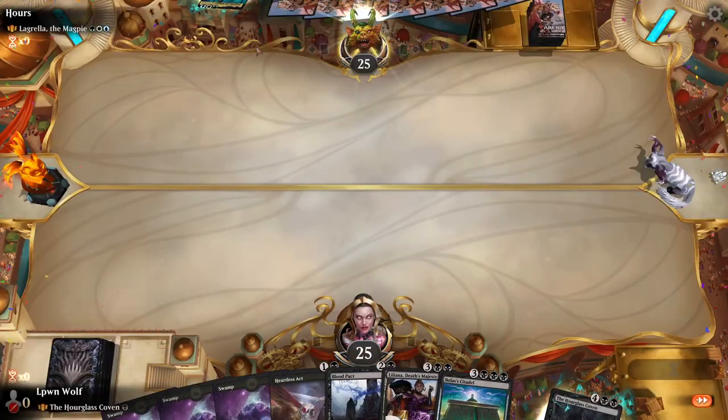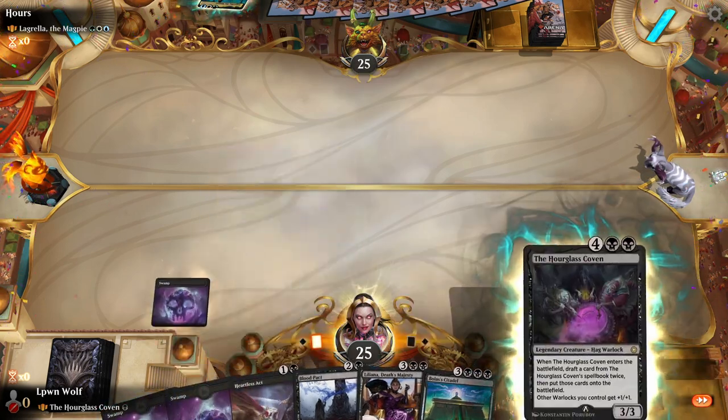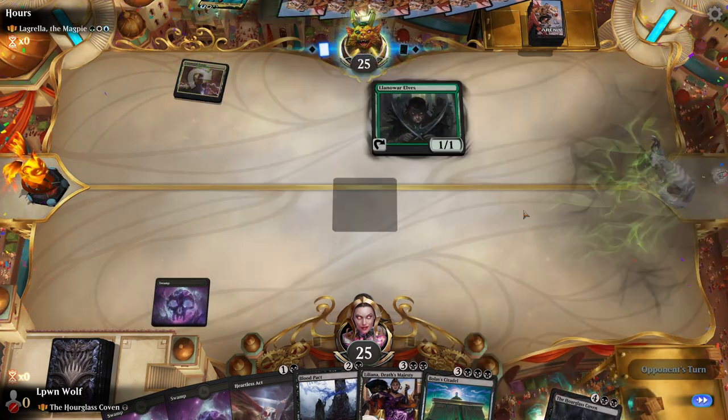This could be an interesting matchup because if they use Lagrella on our Hourglass Coven, it will re-enter. So it may mean the Hourglass Coven is safe from exile from the General. But we'll have to see because they can still give their other creatures ETB triggers over and over again.